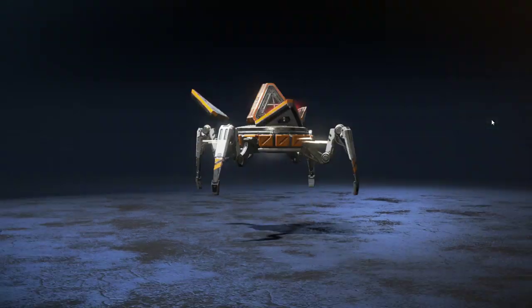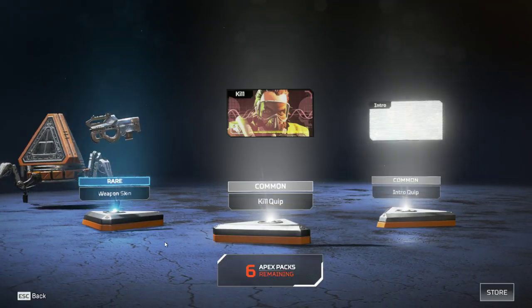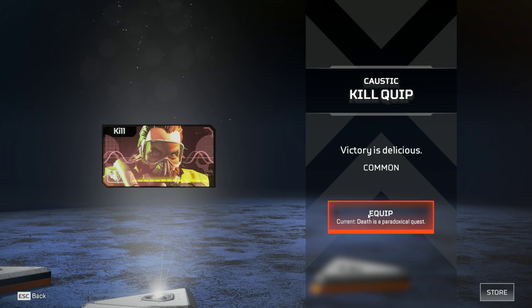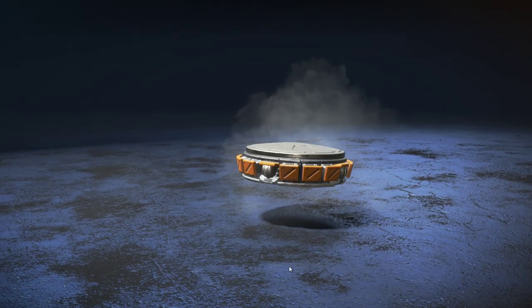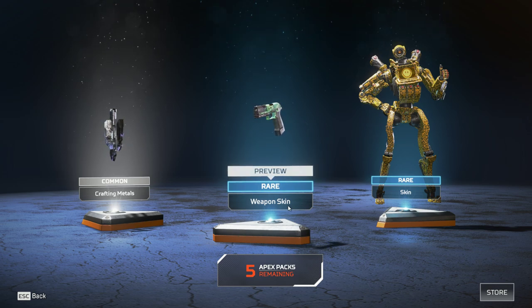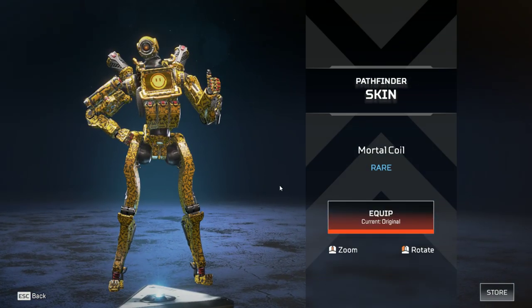I'm gonna open up my boot crate. Okay, the first one: skin, kill quote, and intro. Heads up for a Pucker Factor. Victory is delicious. Crafting material, a skin for one of the pistols, 2020 Mountain Dew, and a rare skin for Pathfinder — Mortal Coil.